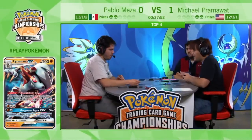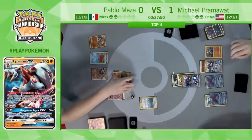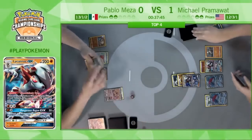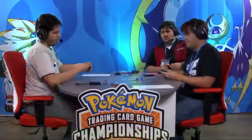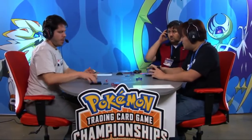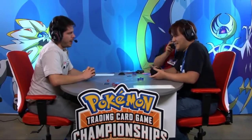There's a Strong Energy — he just needs to retreat and attack. And that's a knockout. Pablo drawing the Strong Energy and saying, oh wait, I just have it. Pablo Meza tying things up here in the semifinals. One more game will decide which of these two regional champions is going to make the finals and maybe win another regional.